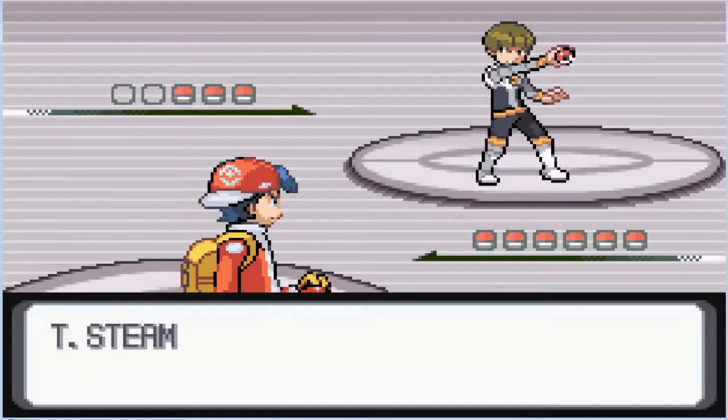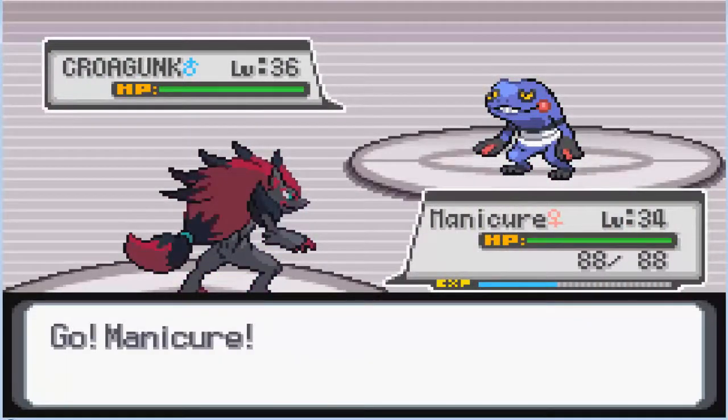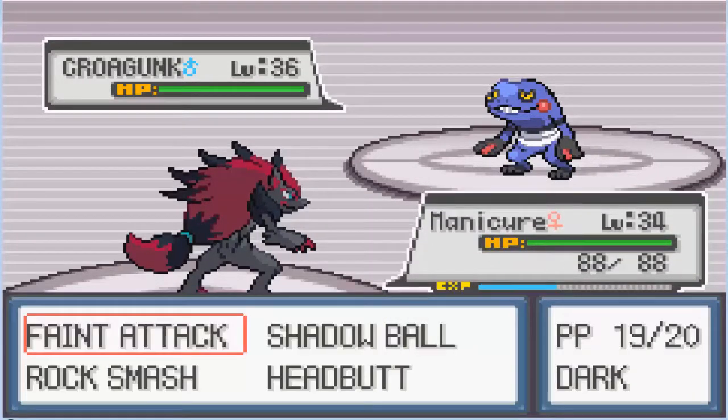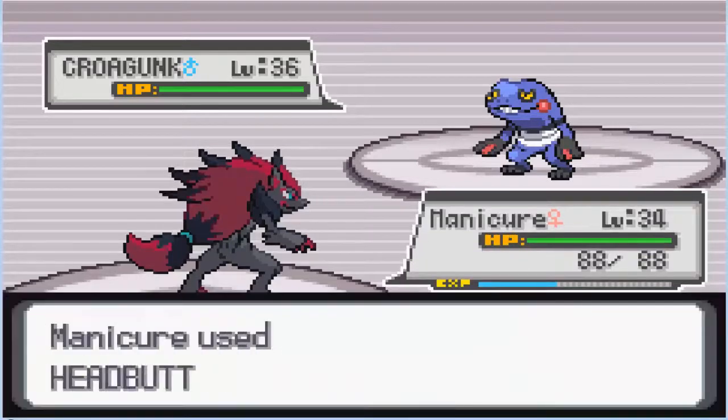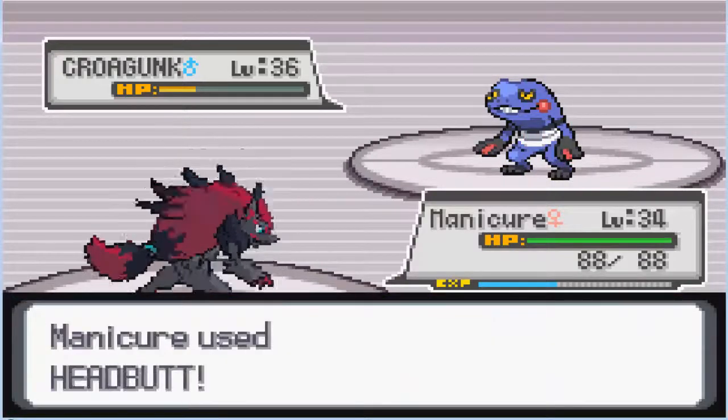Welcome to Steam Grunt with a Crocunk. Manicure, go! Crocunk's Hyper Cutter stopped us from using our Imitate. We're going for a Headbutt. He throws in a Sword Dance. We'll finish this off with one more Headbutt.